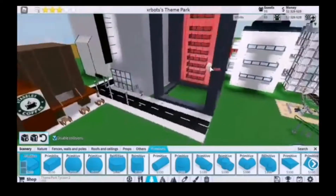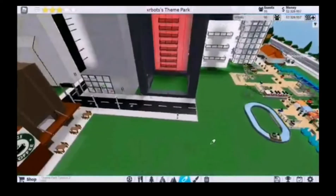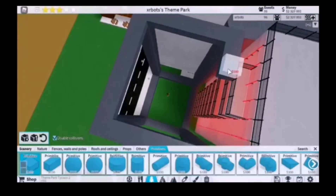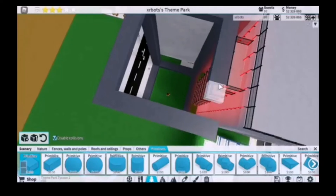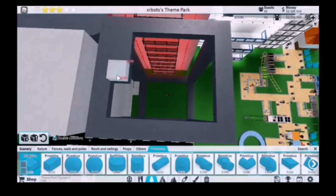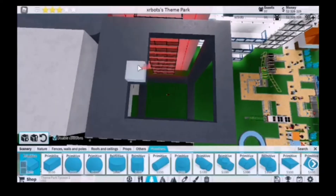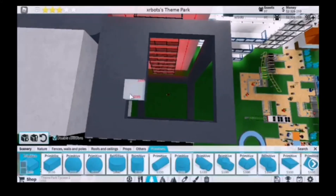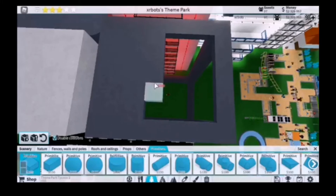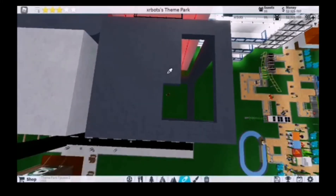I do have a solution though. There are water rides in the game, and with water rides you can earn money because it's a type of ride you can charge for. I'll basically be trying to make an indoor water park. It will have to be quite big, but I'll just add maybe one ride and basically disguise it within the city.